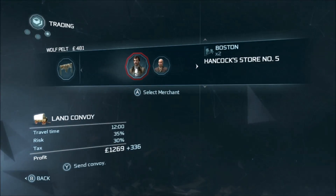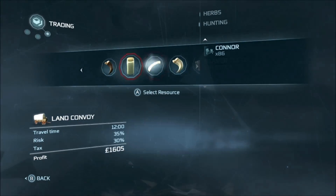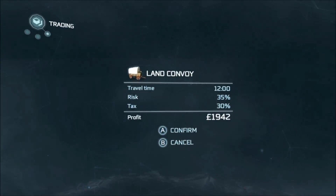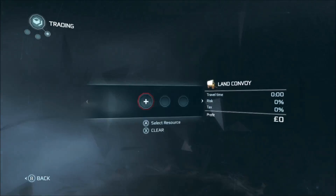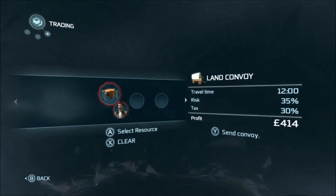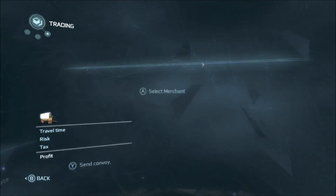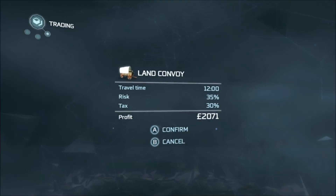This is all pure profit, because you've just spent time skinning wolves that have attacked you anyway. So now we're making about 2,000 again, but instead of having to lay down 1,000 outlay, that's 2,000 all profit. Then finally I'm going to send the third one off and fill it with the beaver pelts and this boar. That means that in about 12 minutes, we're going to get three convoys back with around 6,000 gold worth of value in them, and then we can come back and start it all again.